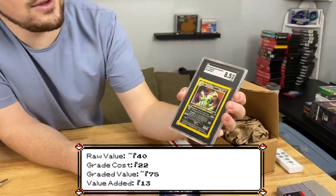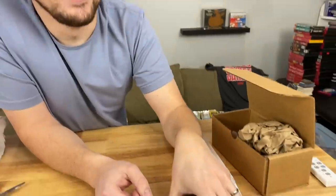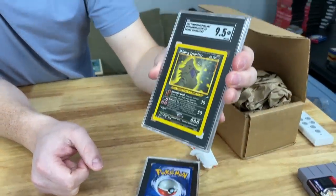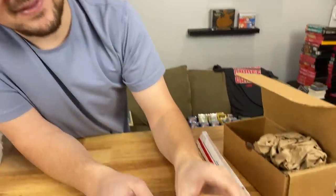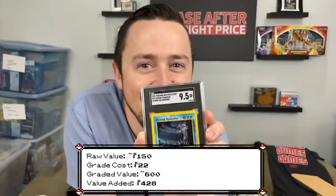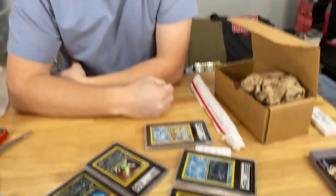The Shining cards are still left — those are the big ones. Tyranitar from Neo Discovery came back at 8.5, again that's a win. I'm a little nervous for the Shining Tyranitar and Gyarados. Bang! 9.5 on Shining Tyranitar — holy cow, that is incredible. And then a 9.5 on Shining Gyarados too. That binder was a great buy. The two best cards got the two best grades, and I'd argue the third best got the third best. So 8.5s, a 9, and two 9.5s — that's a huge win.